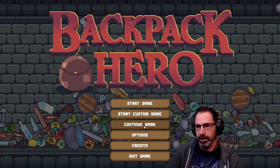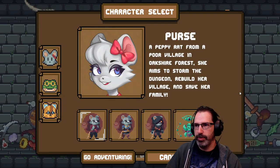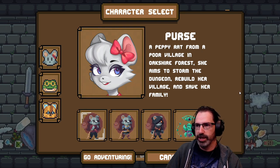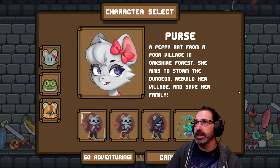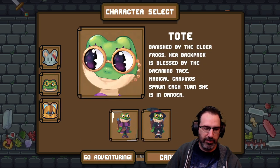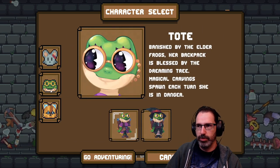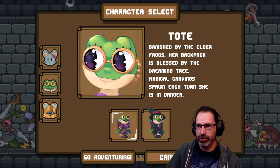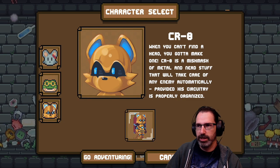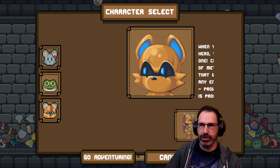Start game. Character select — perfect. Purse: a peppy rat from a poor village in Oakshire Forest. She aims to storm the dungeon, rebuild her village, and save her family. Tote — oh, I love that, they all have bag names! Purse, Tote. Vanished by the Elder Frogs, her backpack is blessed by the Dreaming Tree — magical carvings spawn each turn. She's in danger. And Crate — C-R-8, Crate. All right, let's start with Purse.